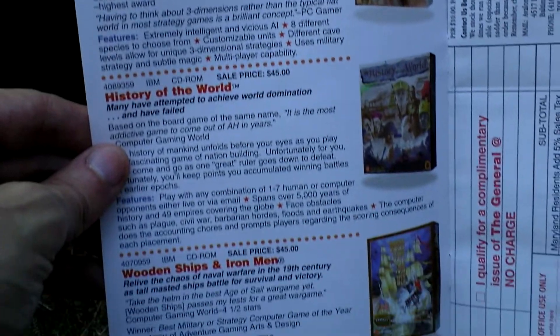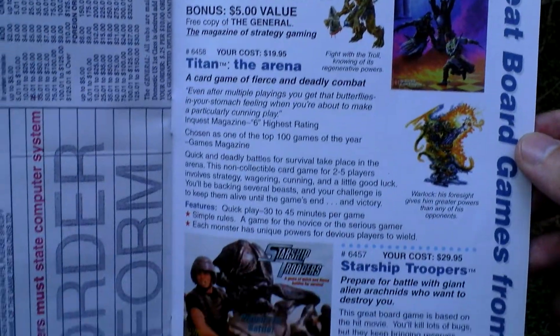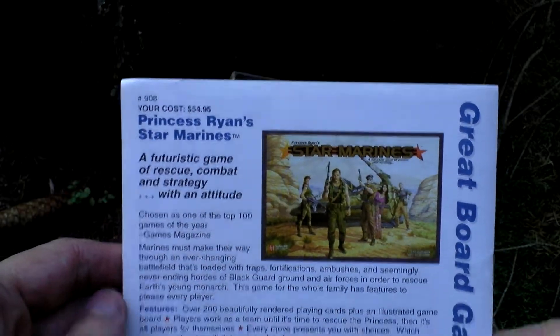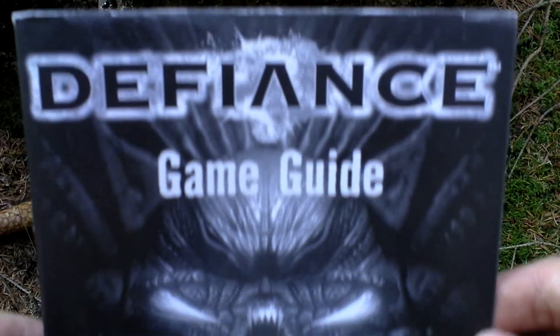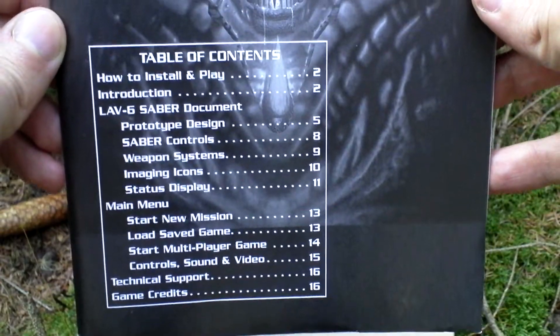Either computer games or even board ones, if I am right. There is even some order form for those games. And the last thing in the box is the game guide. The manual will include all the basic info on how to start playing the game.